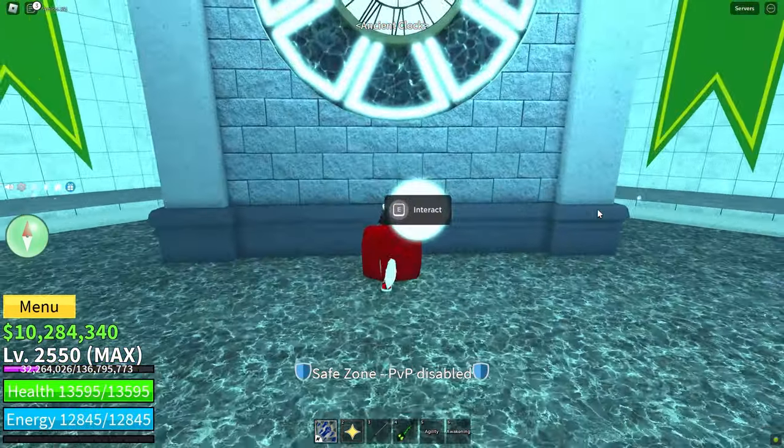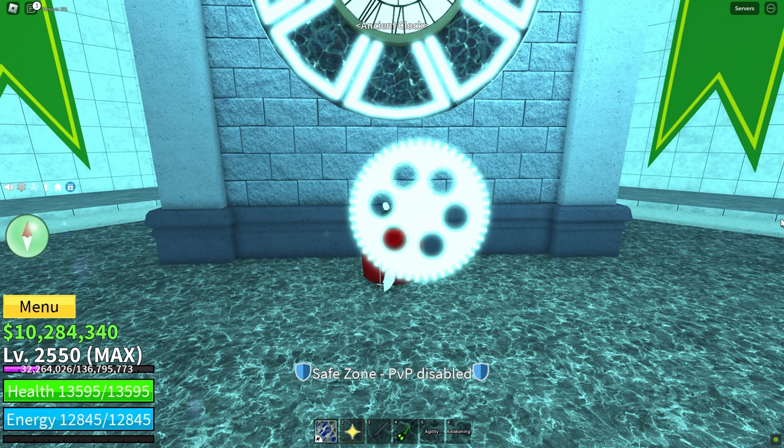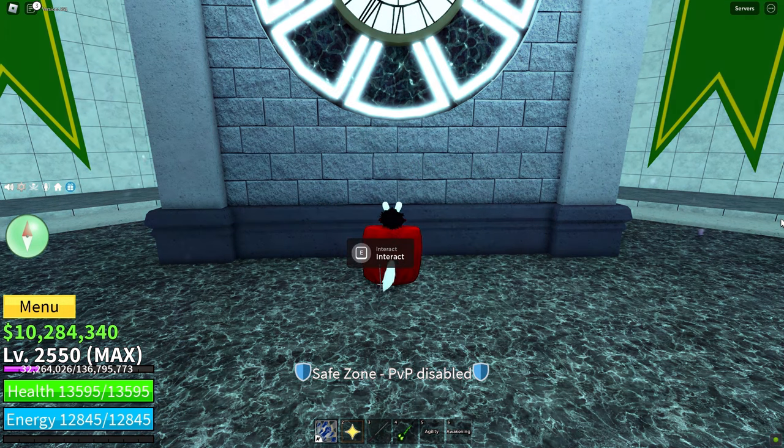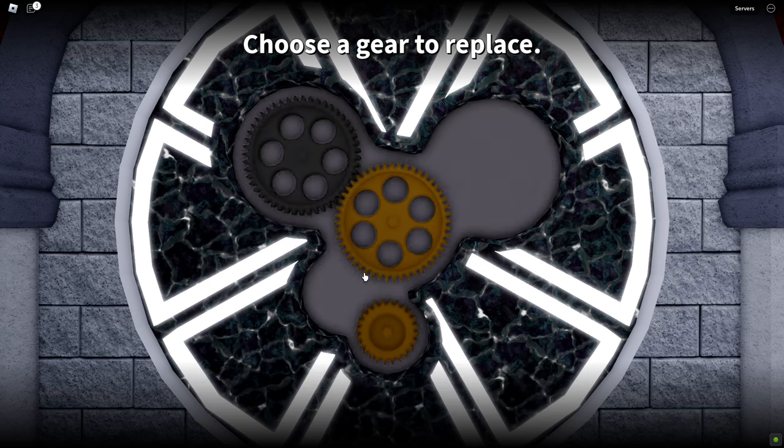After your second trial, you'll have two gear choices: blue and red. Just go with the blue one. It doesn't make a big difference in your abilities at this stage, so pick the blue gear for all races.